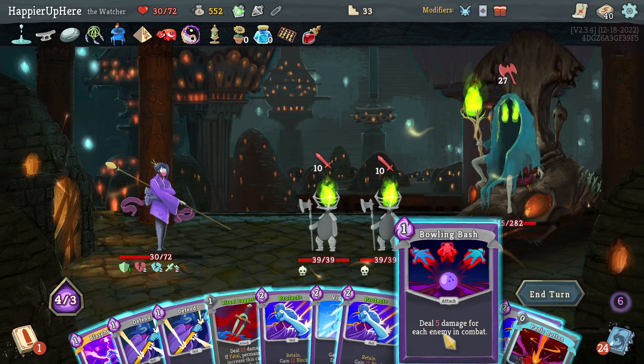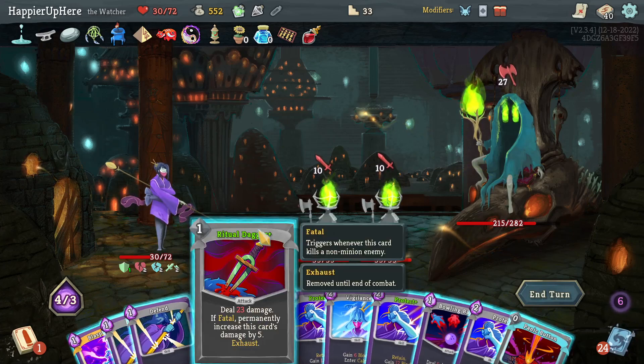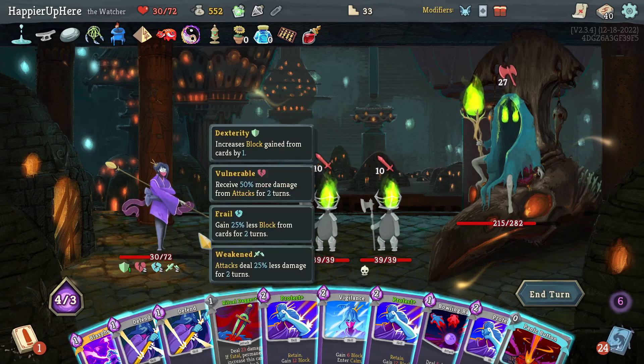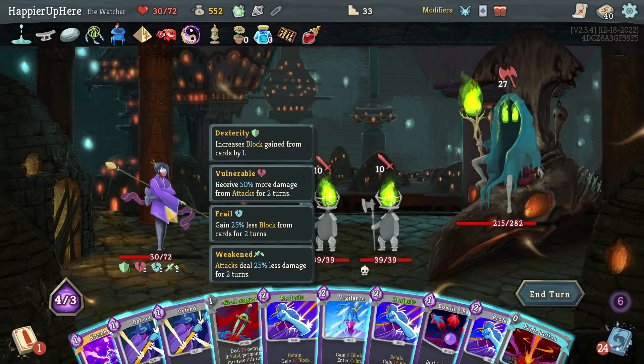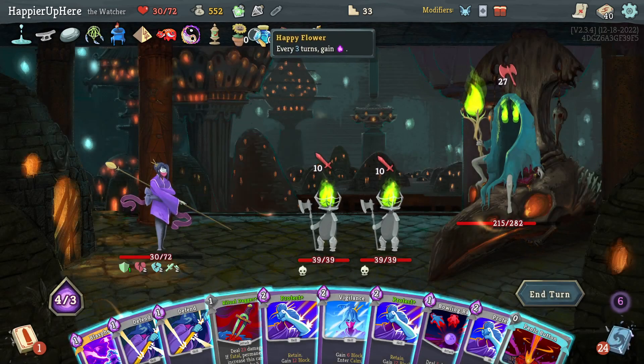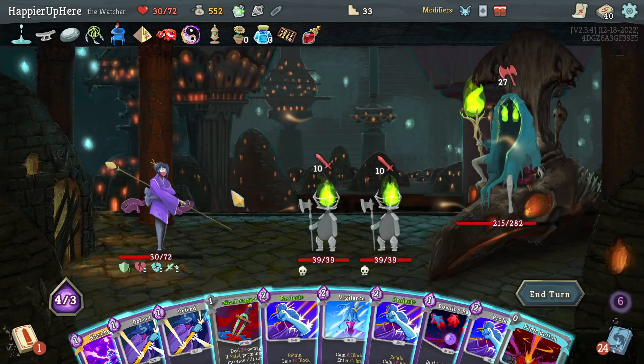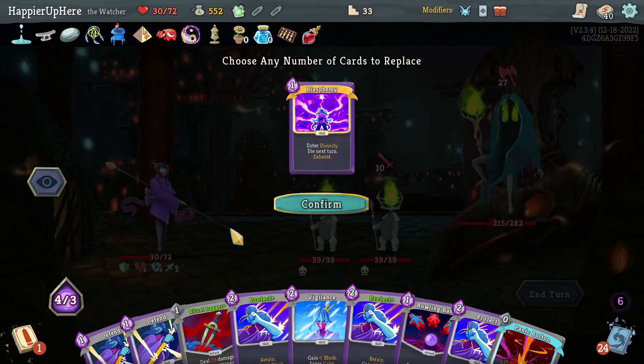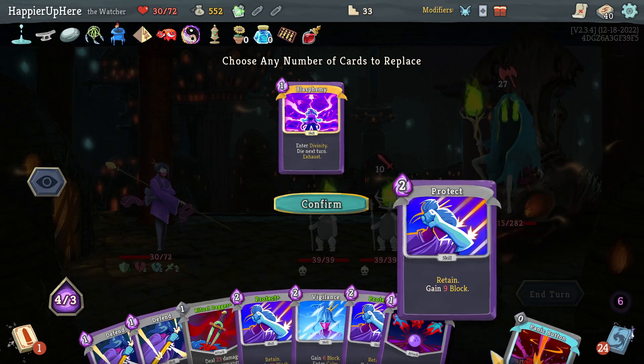15, 23, 38 — that's not even enough. Can't enter Divinity. Is there anything I can draw that might help? Getting Empty Body would give me energy — let's do that.